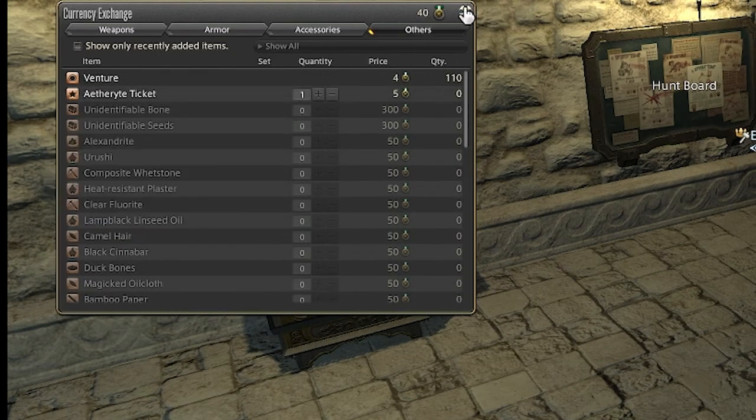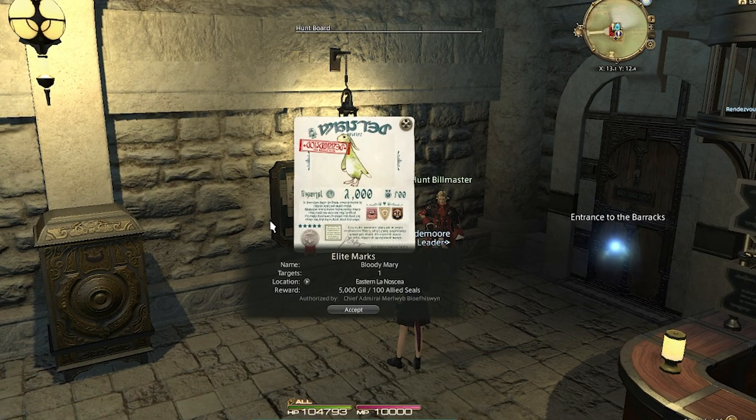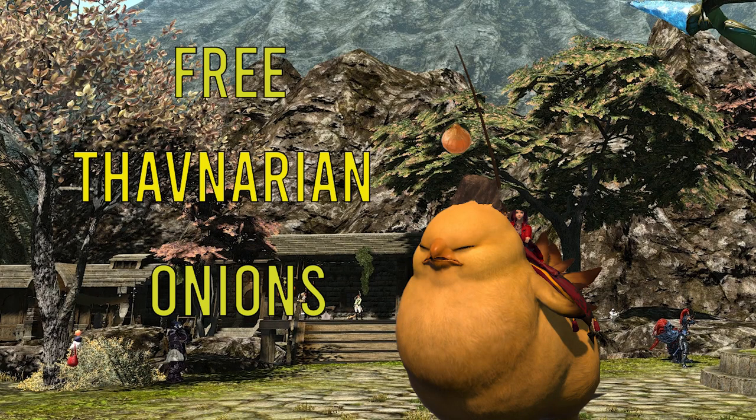There's another way to gather some of these fruits. There are a few quests in Twin Feather that give these fruits as rewards. They will even reward you with a Thaminarian Onion, which is used to level your chocobo past level 10. Click the link up top if you want a deeper dive into these quests.